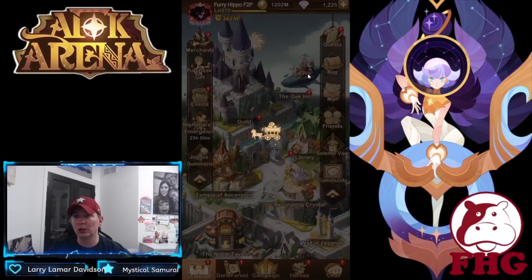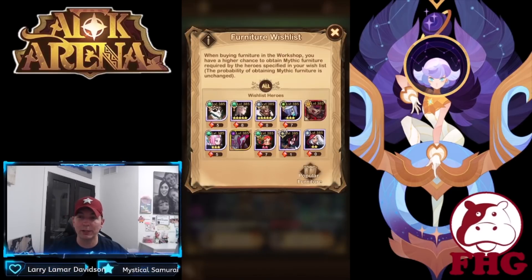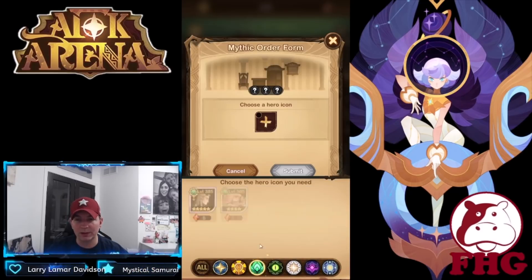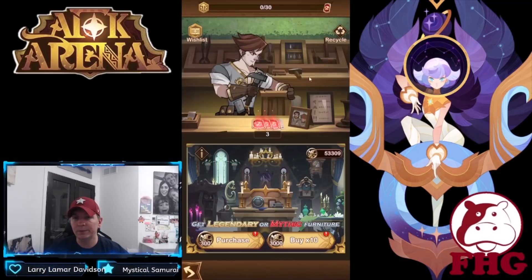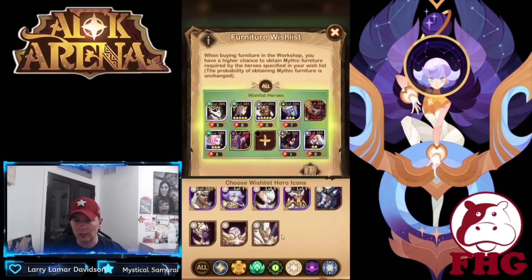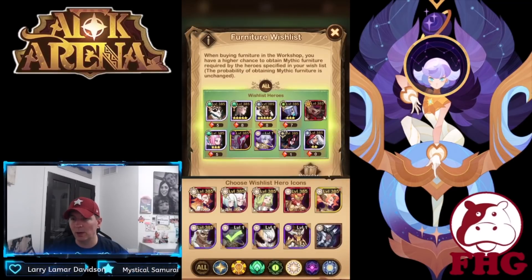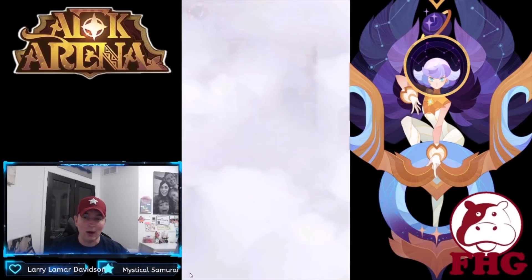We have 53,000 in the Oak Inn right now with quite a bit of furniture. I'm building out Scarlet, just got Baba Yaga, need more copies of Kren. I'm going to use two pieces to finish out a star for her with the furniture bonuses so I can drop her out. I'm pulling Zorath from the challenger store, putting Audrey in, and we now have Baba Yaga — nine of nine equipped.